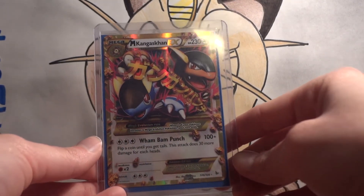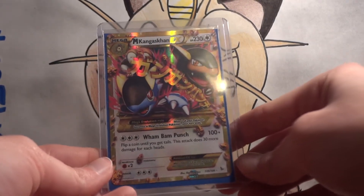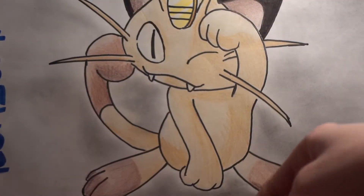This is the first secret rare I've gotten in from Flash Fire. I still need two more — the X and Y Charizards. I did have one pending, but looks like that guy isn't sending, so still looking.